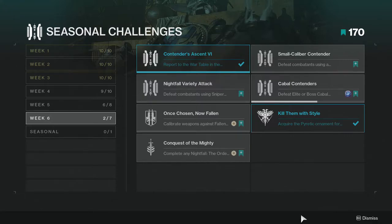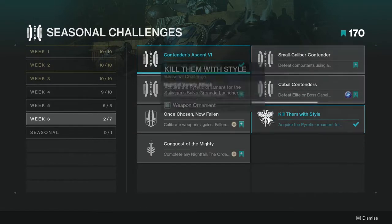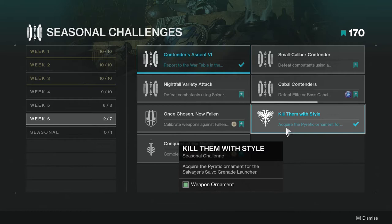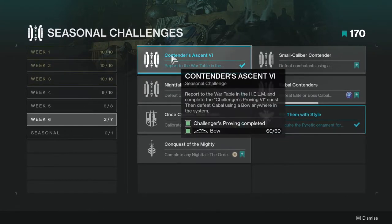This week we have one less challenge from last week, so basically we're down 3, which is kind of interesting because we only have 2 brightness sources aside from the weeklies of the Vanguard, Crucible, and Gambit. But whatever, let's look at the challenges first.